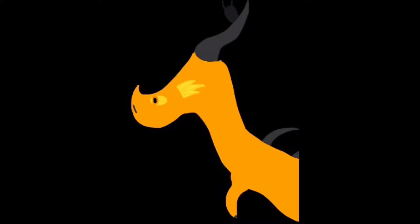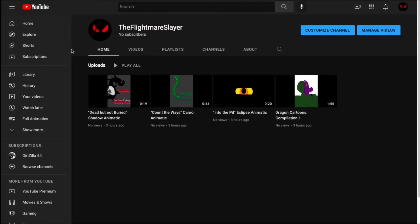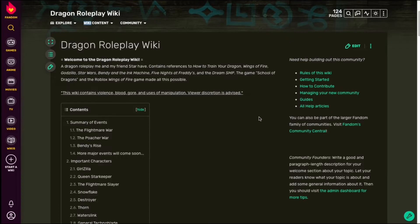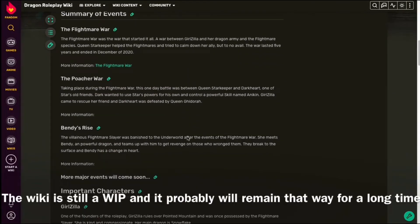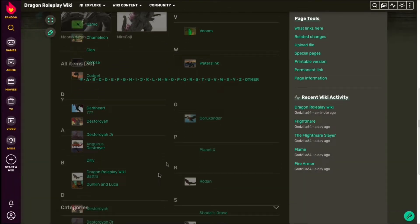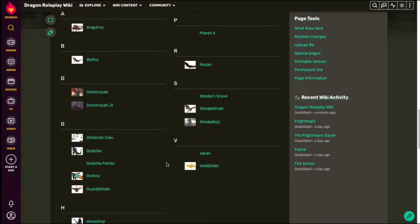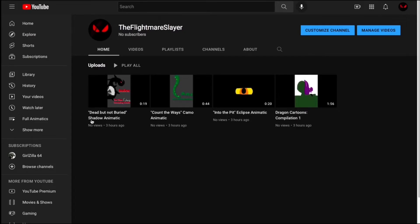Before the video begins, I have an announcement to make. I've made a second YouTube channel! This channel is dedicated to the 2D Dragon animations that I sometimes post here. And because I kind of want to go more in-depth with these, I made a whole other channel for it. It's called the Flight Murslayer, and I plan on posting there a lot too. I also made a fandom wiki for the story called the Dragon Roleplay Wiki. It includes a lot of characters and plot points from the story me and my friend are trying to develop. There are even some Godzilla monsters and Wings of Fire dragons if you can spot them. So go check both of those out — links are in the description.